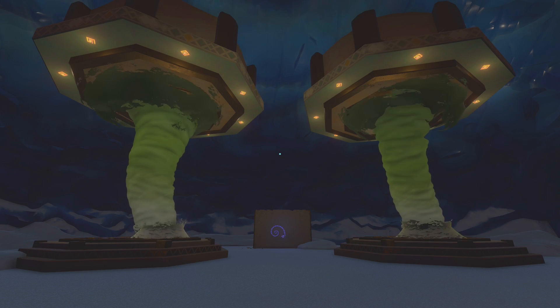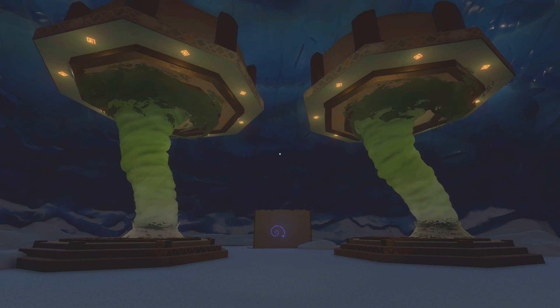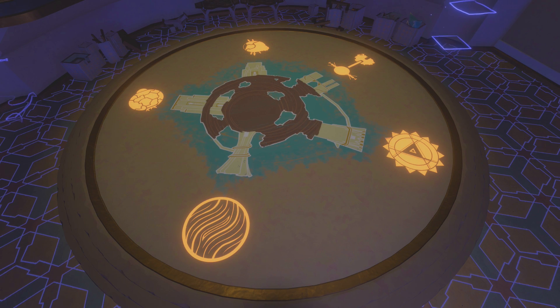I figure these tornado models count, as the creator desperately wanted to make a model. This is in the Black Hole Forge to show which tower on Ash Twin correlates with which planet in the solar system.